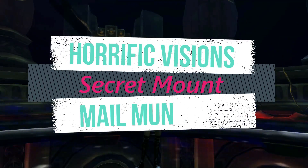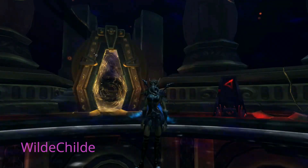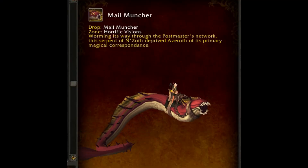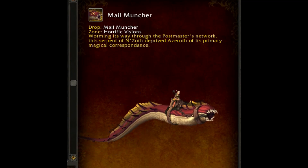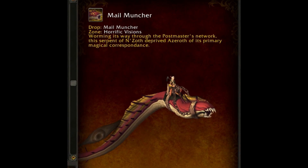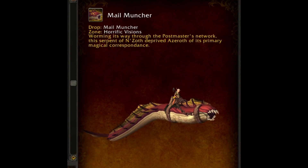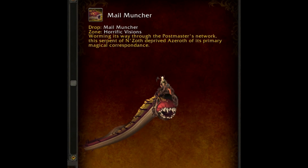Hey guys, it's Wildchild. Welcome back. Today I'm going to show you how to get the Mount Melmuncher. It looks really similar to the ones you could get from the Raid Achievement and from the Horrific Vision Achievement, but this one is a little bit different — it's red and white. I haven't been able to get it yet, but I'm still trying. I hope you have better luck than I have.